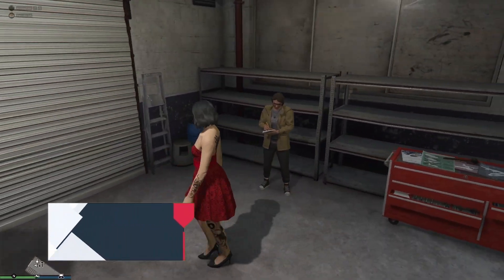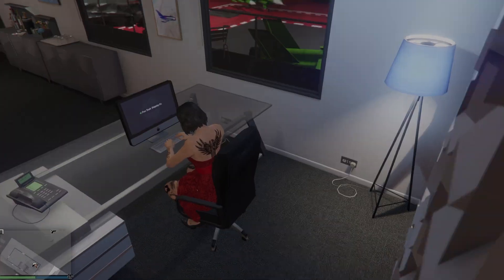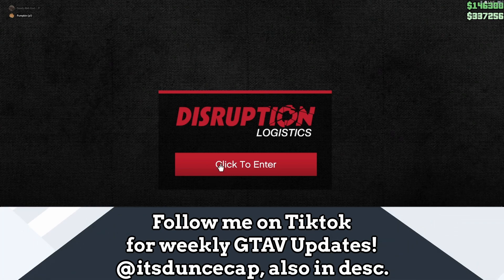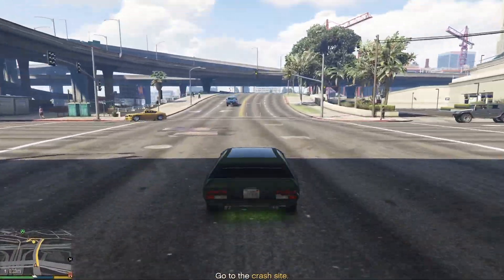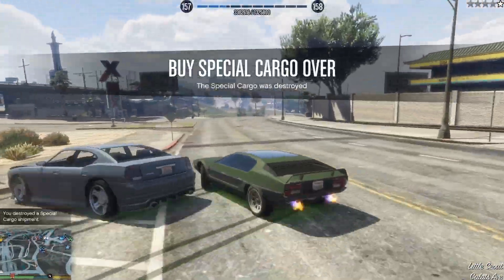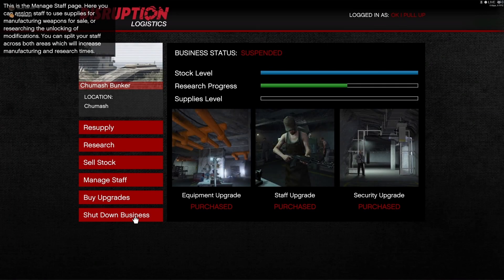Number eight is weekly double money events. Grind double money on Bunker, Nightclub, MC businesses, Auto Shop, Special Cargo, and Vehicle Cargo — anything that's double money. Play it about three times a week to avoid burnout. Keep in mind that businesses are not primarily meant for RP — adversary modes are better for that.